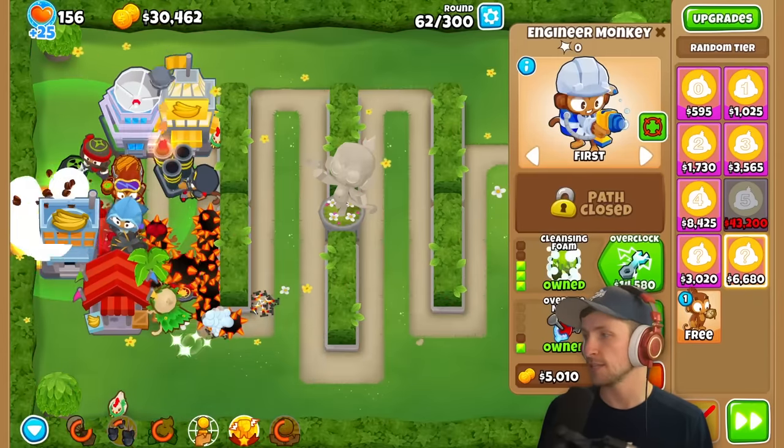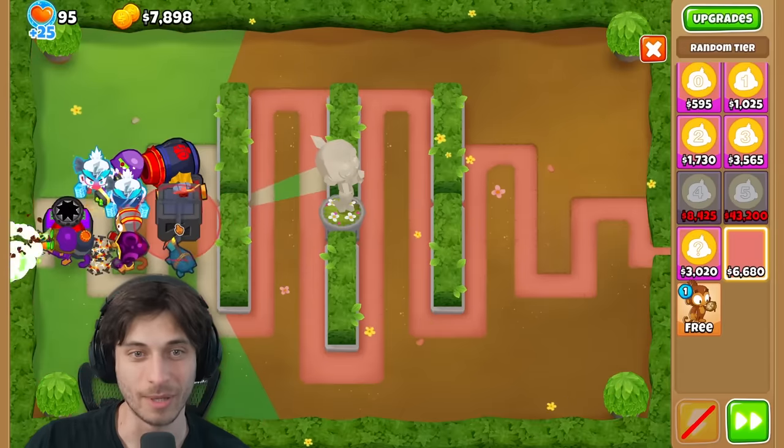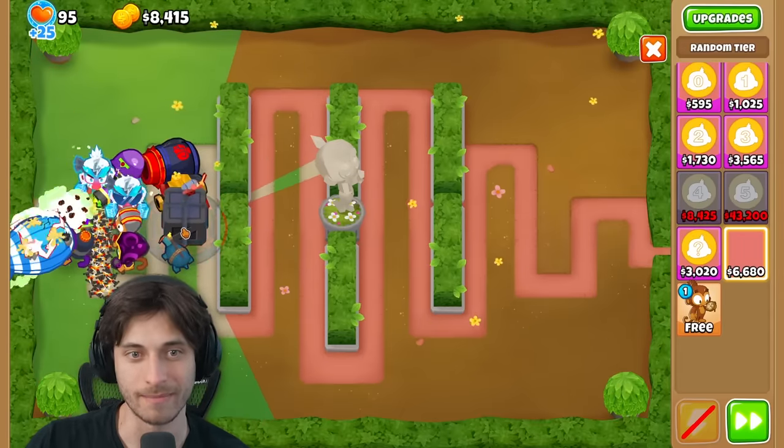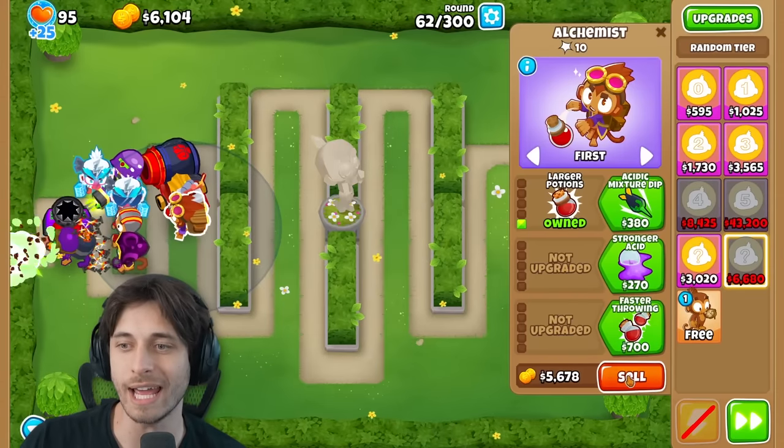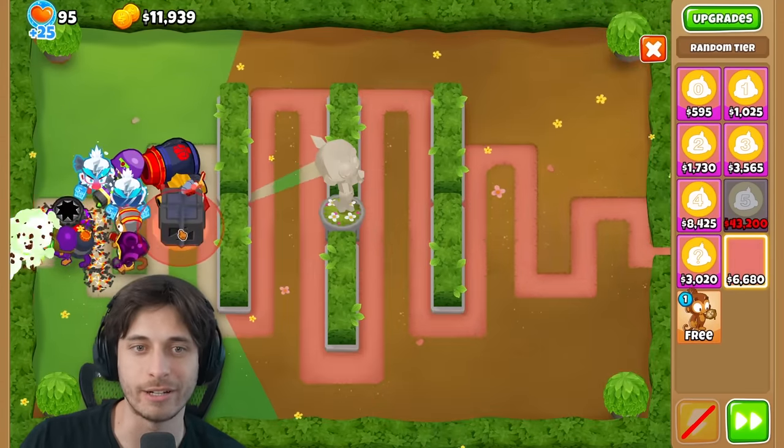The narrator gets Sun Avatar - a powerful T5 Super Monkey - and is very excited. Saber continues placing the good tier hoping for something great but keeps wasting money on mediocre pulls. The narrator then gets a village with Jungle Drums and Monkey Town.